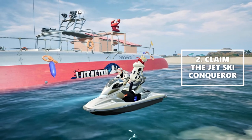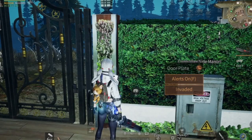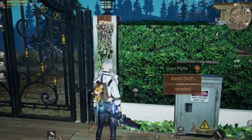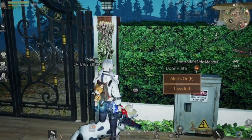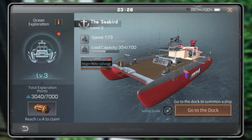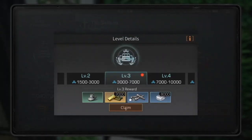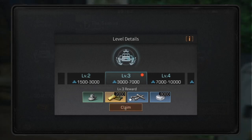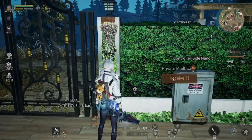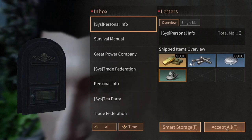Now let's claim the Jet Ski Conqueror. You can go to your manor and then click on your profile. As you can see on your screen, there's a logo icon with your picture. Click on Ocean Voyage, then click on Ocean Exploration. You can do Auto Salvage if you want. Then let's claim your level 3 ship rewards here. Let's check your mailbox and receive all the rewards. You can click on Accept All.